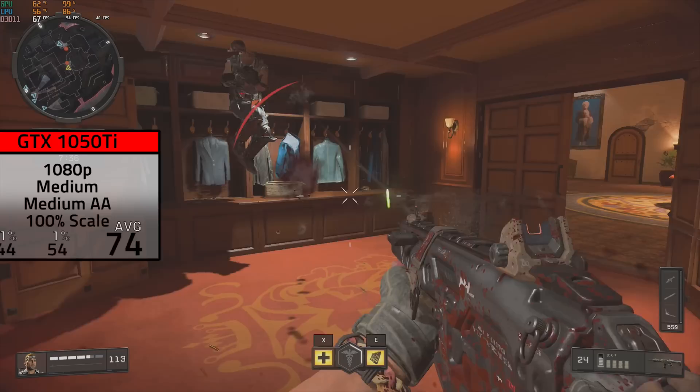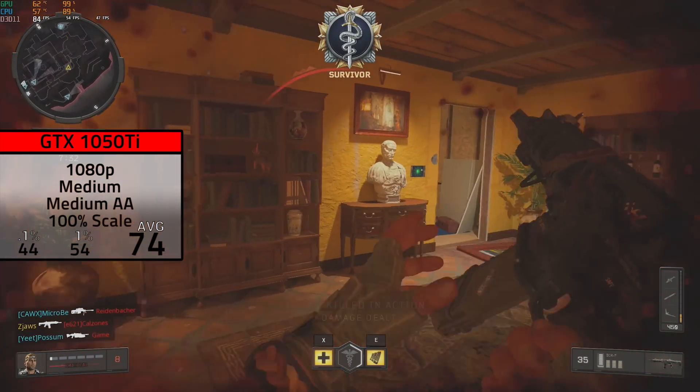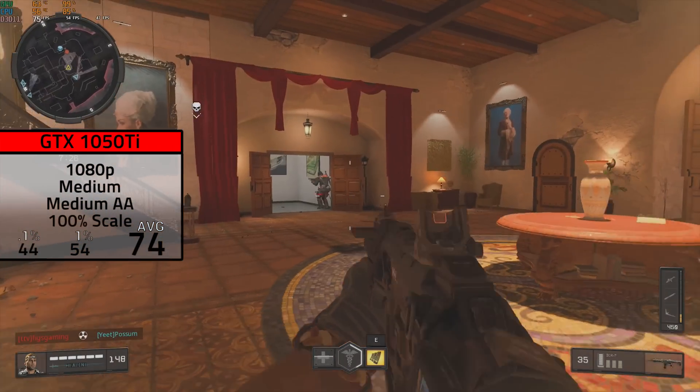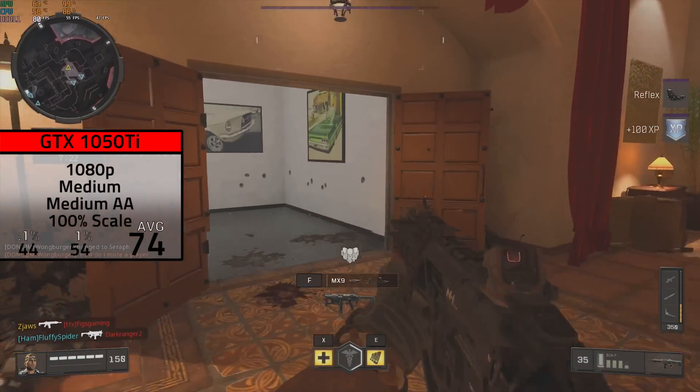The GTX 1050 Ti followed up next with the exact same settings as the 960, and here I averaged much better actually with a 74 FPS average. Keep in mind that with the chart I showed earlier, the 960 actually out-beat the 1050 Ti, so this is most likely happening because of the different maps and nothing else.